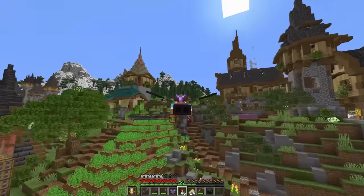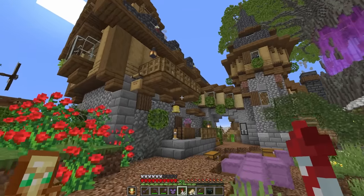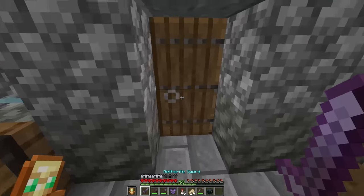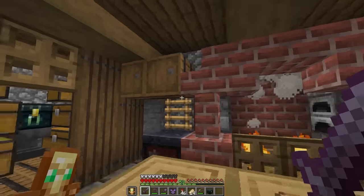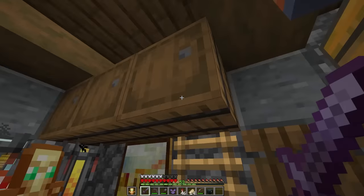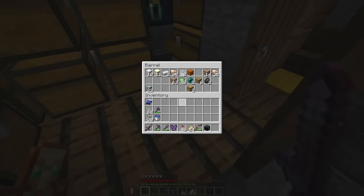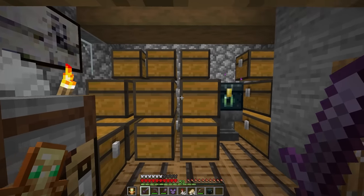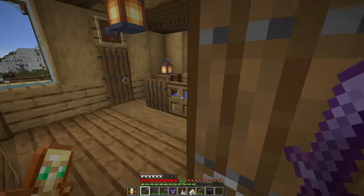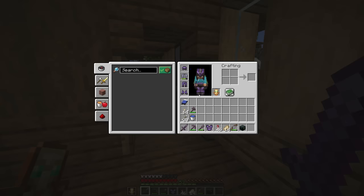The building we started in front of is where it all began - my starter house and my shulker monster. We have Oliver here at the front door guarding. We have the kitchen with storage of all sorts in every single barrel up in here, just random junk throughout. Even the floor has turned into random storage, and then we have the original storage room over here. Underneath the staircase has turned into storage.